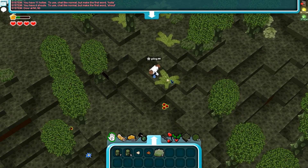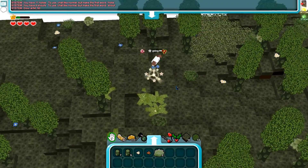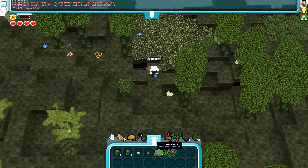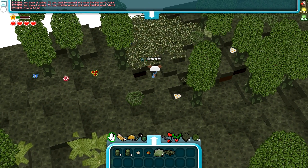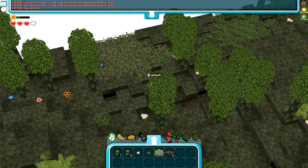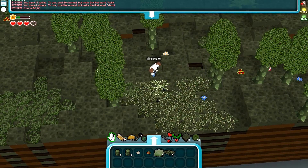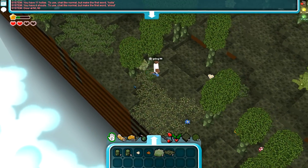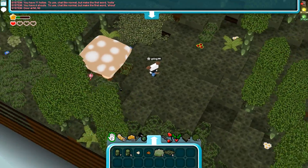It looks like we can still get ferns here, yeah — you've got ferns, you've got your mushrooms. Oh, what's this over here? That's different grass — we've got four new vines, nice! Let's get some of that. Oh, it hurts as well — ow! Okay, so that's cool, that can be used for parkour and adventure maps and stuff.